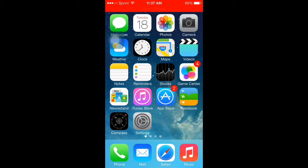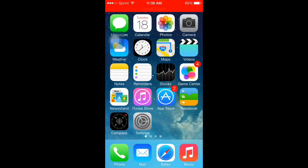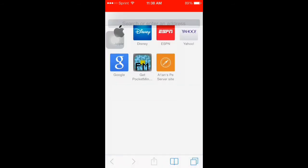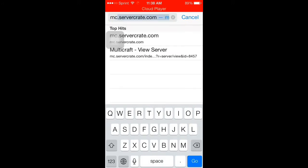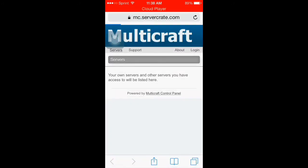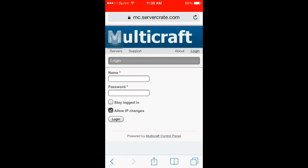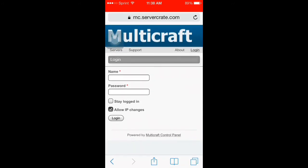After you check out, they should send you your server info almost immediately. Mine was sent right away — I bought the server on January 1st, and the IP will be in the description. They send you an email with your passwords for the control panel. There will be a link in the email and you just log in — that's how you control your server.